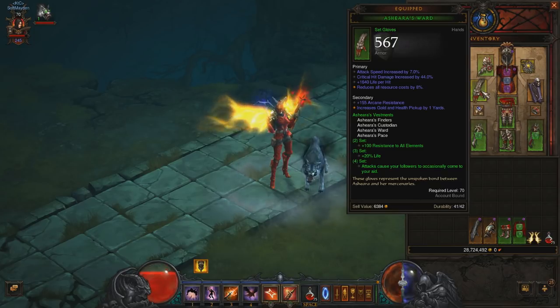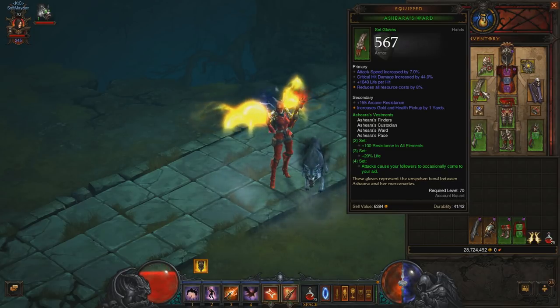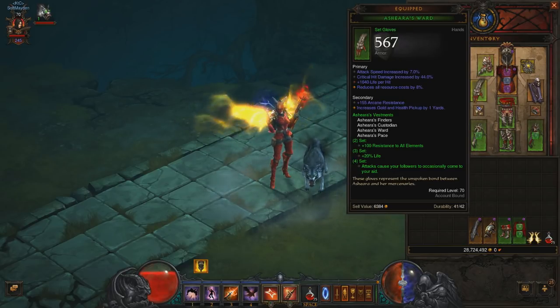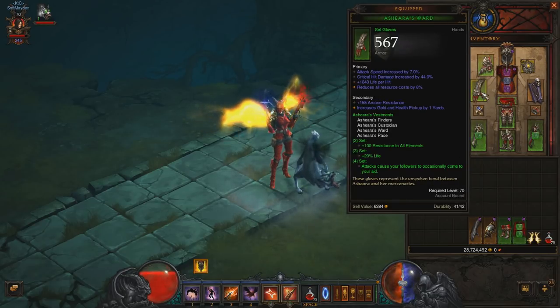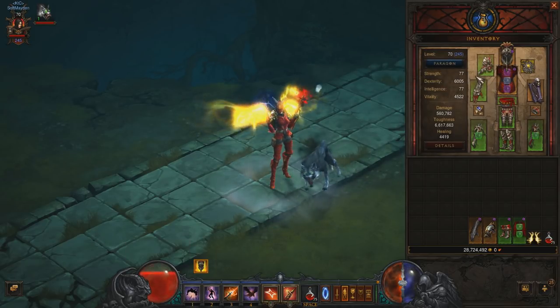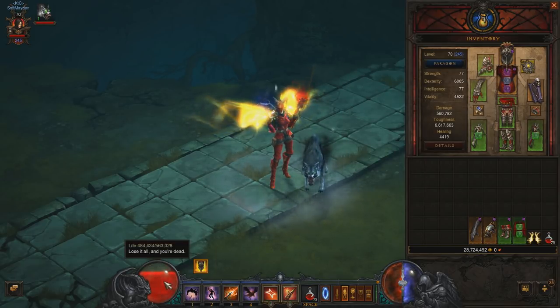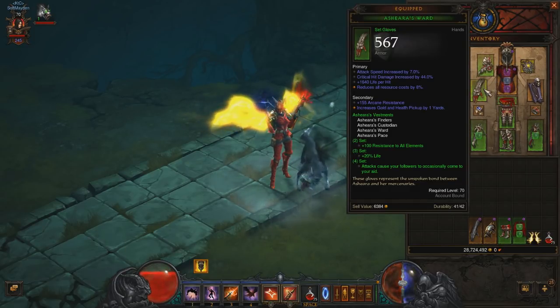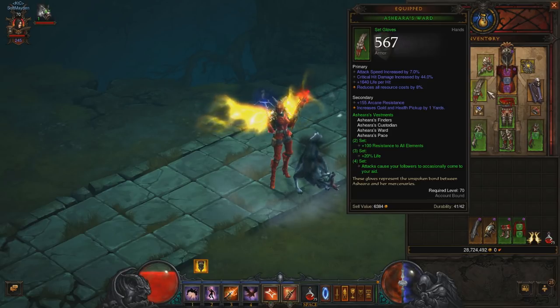The 2-set bonus is 100 all-res, which is a decent amount of extra all-resistance, so this is a nice starter set. Each of the items can roll higher than res, so it's a nice stepping stone set for a lot of characters. The 3-set bonus is 20% life, which is actually pretty hefty, and if you have a decent amount of vitality that will give you a lot of extra effective life.